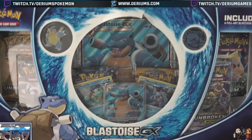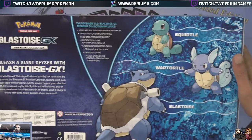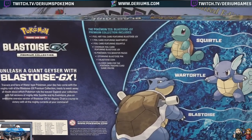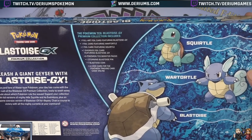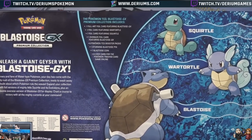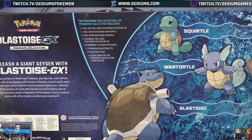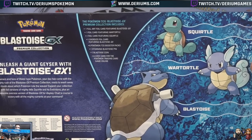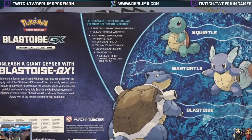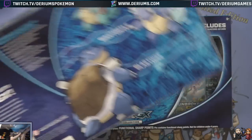We got the Blastoise box. Let's take a look at this real quick. Unleash the giant geyser with Blastoise GX — Blastoise getting some love. One full art foil card. I guess foil's happening now, it's no longer holo, it's now foil. One holo card featuring Wartortle, one holo card featuring Squirtle, one oversized holo card featuring Blastoise GX, six Pokemon TCG Boost Packs, and one stunning Blastoise pin. He has the word 'stunning' there — that makes me happy. One Blastoise coin, and a code card for the Pokemon Trading Card Game Online.